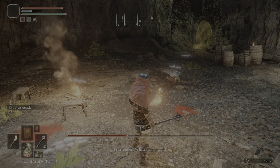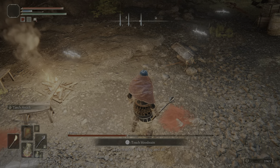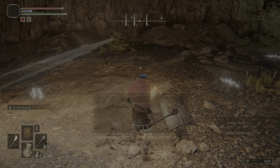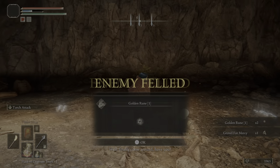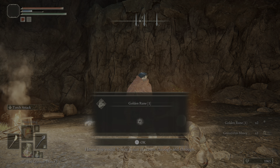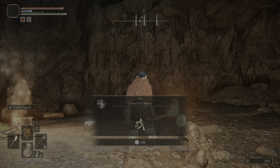Oh, he actually surrenders! He's waving a white flag — hold on, let's see what happens here. It says 'enemy failed.' I wonder if... I probably could kill him. And he does a gesture — that's kind of funny.